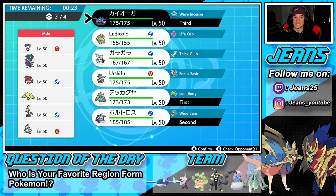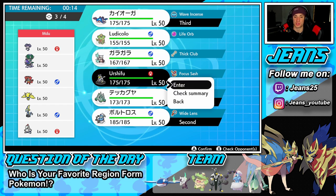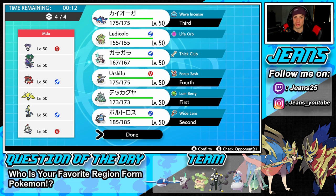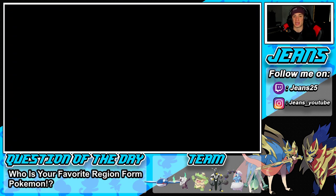We're going to go Kyogre in the third spot and then in the final spot, either Urshifu or Ludicolo. Both decent, but I think Urshifu takes the cake for back-end protection against Rillaboom, and we can do some work against that Shadow Rider and Indeedee with Wicked Blow. I'm digging Urshifu in that back end.